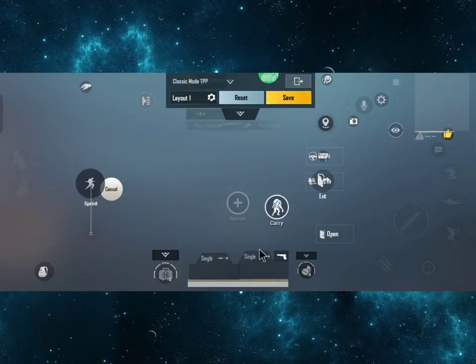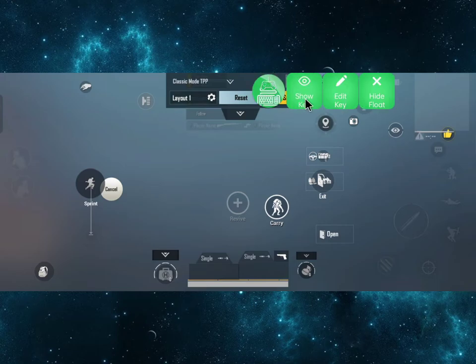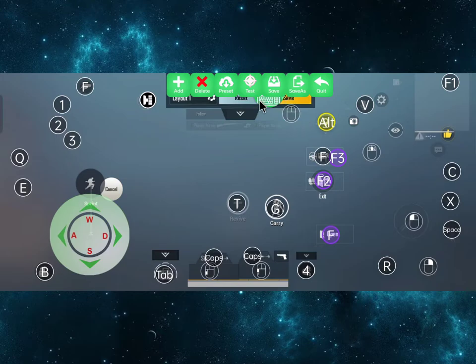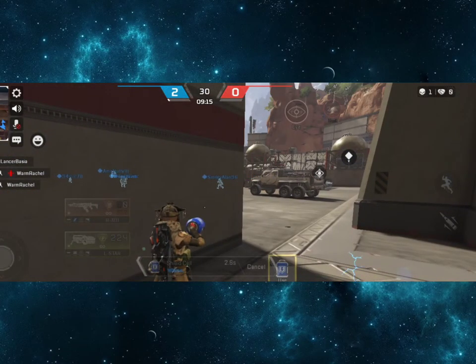Next is the floating window feature. This enables you to edit keys in the game and view them without needing screenshots or going back to the app before playing. Not only that, you can also hide the floating window, which is useful when you want to maximize your whole screen. Those are the new features for the Kougamer app.